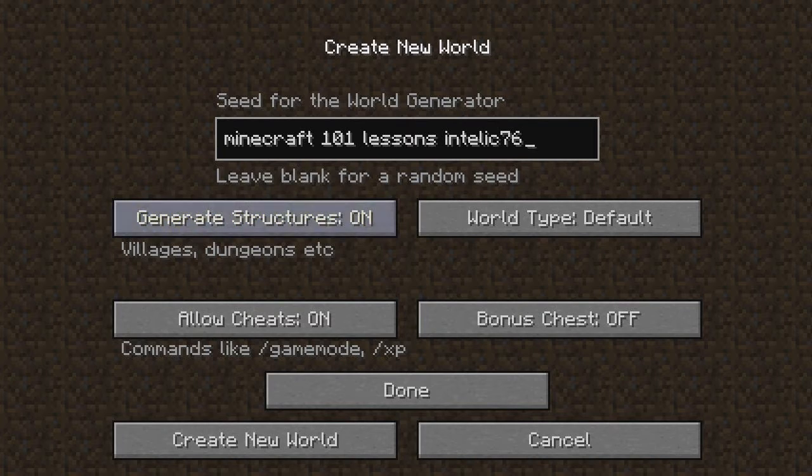Generate structures — this is so that you would have villages and dungeons. You can turn them on and off, but normally you would want to have them on. You would turn them off if you want a plain world with no NPC villages and stuff like that.